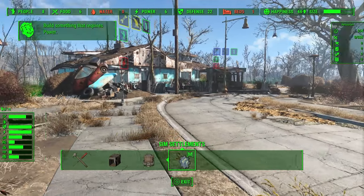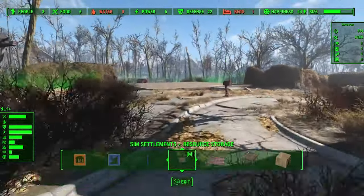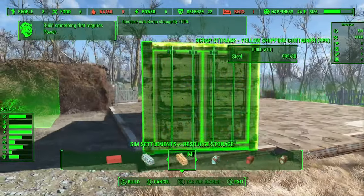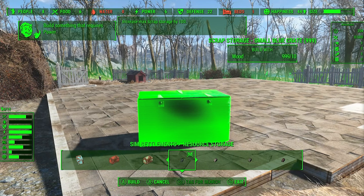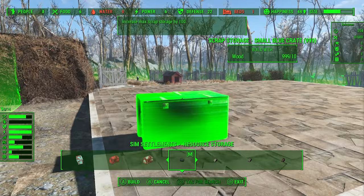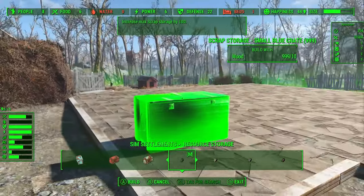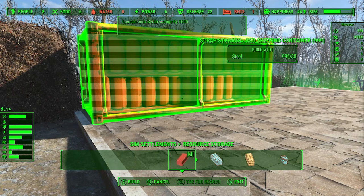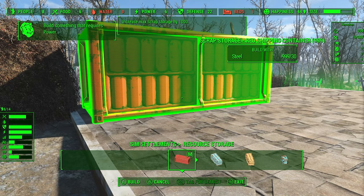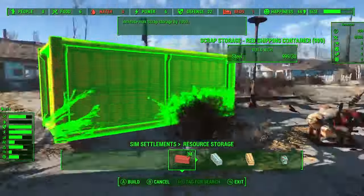If you find that you don't have enough storage and don't have any more settlers to build industrial plots with, you have another option: the resource storage category of the SS2 build menu. You can build things like shipping containers, and there are a variety of sizes available that increase storage by various amounts. However, they will also increase the defense requirements for your settlements. So if you build a lot of these, you will find that you are more likely to be attacked, and your settlers will require more defense before they will upgrade. There is a limit to how much you can do this safely before you softlock yourself out of upgrades, so I would not recommend just spamming these. But as I said at the beginning, you can disable that setting if you just want unlimited scrap storage.